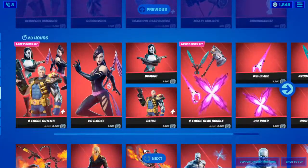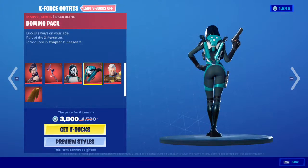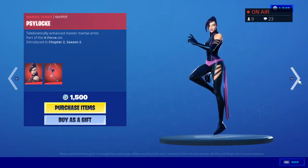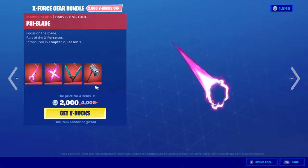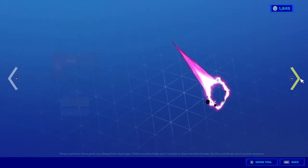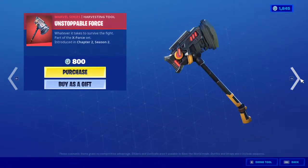We still have the X-Force outfit — you can get 3 skins which actually look cool, especially one of them, for 3000 V-Bucks, or you can buy each one with a backbling for 1500. We still have the X-Force gear: 2 gliders and 2 pickaxes for 2000, or you can buy one glider for 1200 or one of the pickaxes for 800.